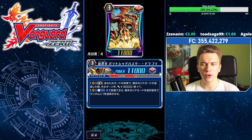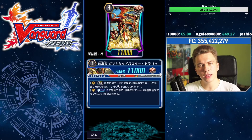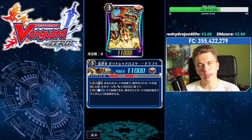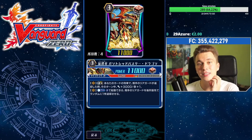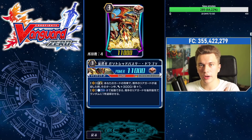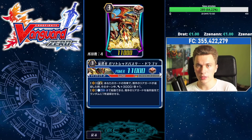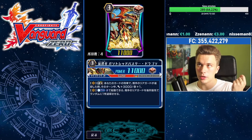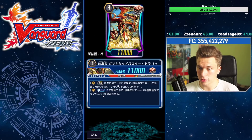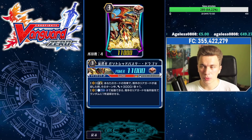Gauntlet Buster Dragon is Naoki's ace. Gauntlet Buster says: Limit Break 4 — when your opponent's rearguard is retired by your card's ability, for that turn he gains +3k and +1 crit. This ability essentially lets you play mini MLB in the sense that you have decent power as well as a static critical, except this can actually stack with each retire. So you can retire one from the brake ride and then use your Death Scythe to retire another unit, enabling two extra crits on him — so you can swing with 3 crit and take out your opponent's perfect guards or even end the game early.